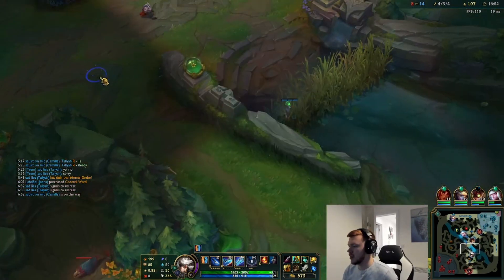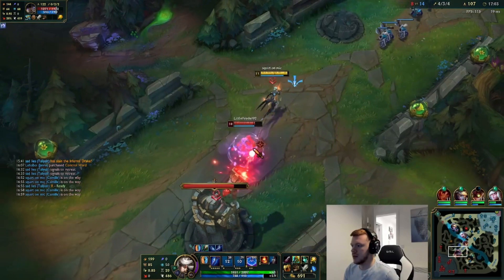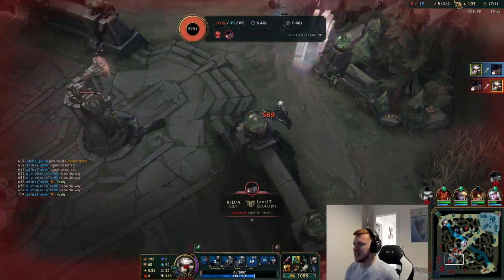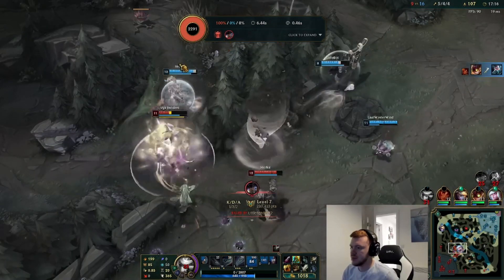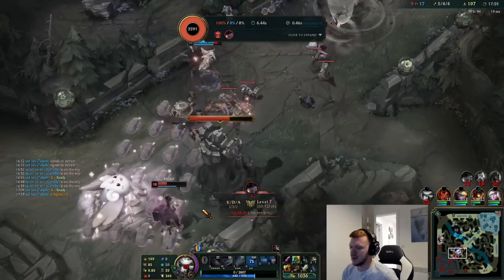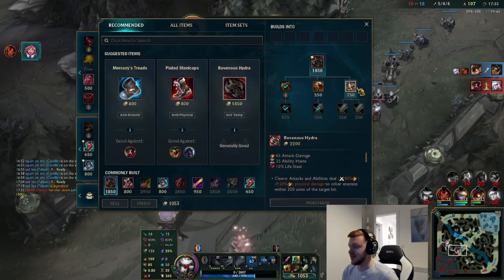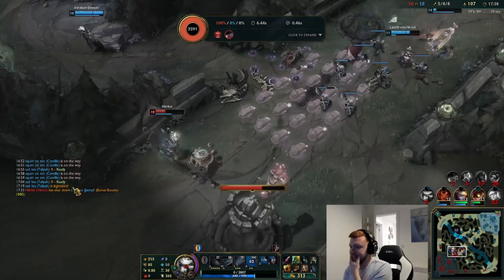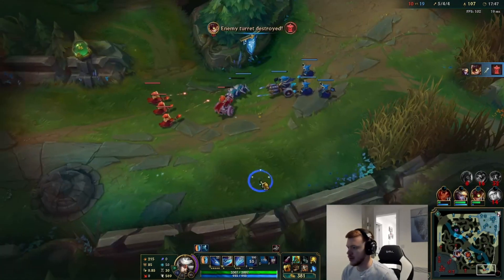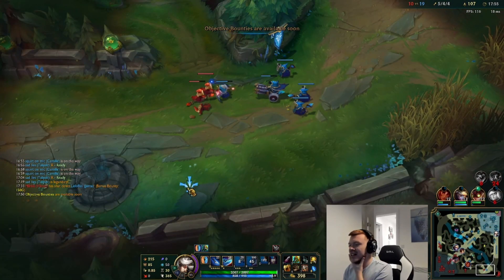We might be able to go for a flank here — we can't really do much bot lane with Victor and Wukong in it. They have no tower, we can flank for this fight. I missed. Oh, that is such a long tower shot. Should have run in a more straight line but he just got obliterated. Taliyah does a lot of damage — she's still not hitting her abilities though. That's a 1k bounty. Even if Renekton got that, it wouldn't be the end of the world because he is useless — 1k on him wouldn't do anything right now.